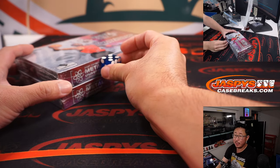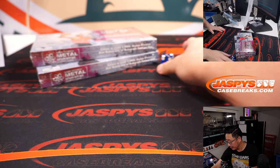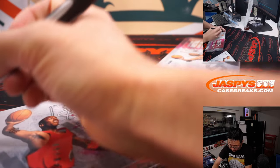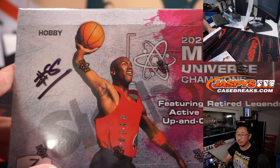One of these will be for break 7, one of these will be for break 8, which is already in the store. Rolling 1, 2, 3 for the top box, 4, 5, 6 for the bottom box — and it's 2, top box. We'll save the other for break 8.